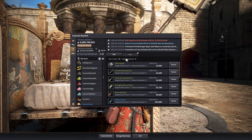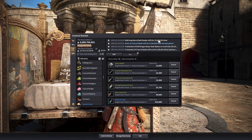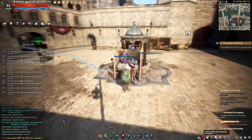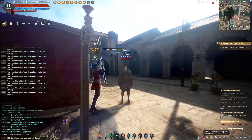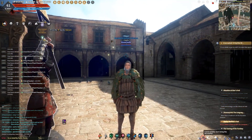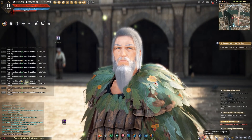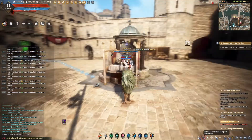Not bad for about 10 minutes. You could easily run this for 10 minutes, swap channels, run another quick run — using only about 60 energy for all of that — and pull in about 30 million silver.